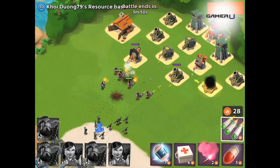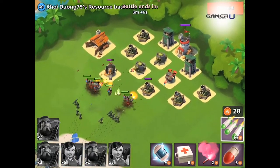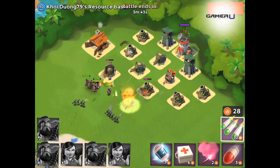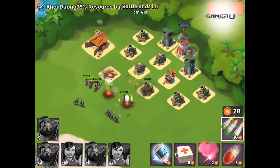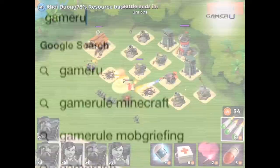When you are attacking, deploy your heavies and keep them in front so that the Boom Cannon targets them. Then deploy your other troops to help destroy the Boom Cannon while it's reloading. For more Boom Beach tips, check out other videos here at Gameru.